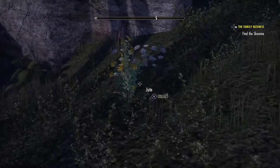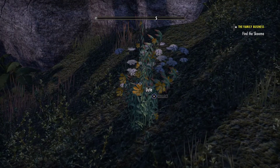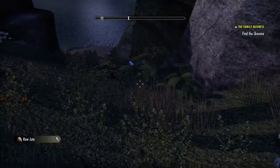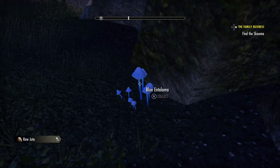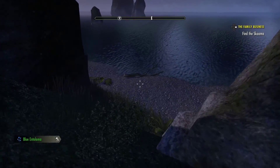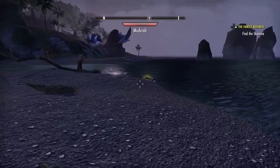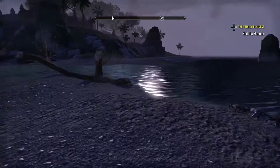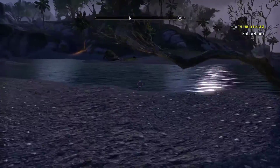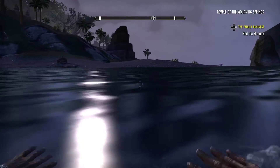Skooma is an illegal substance that Khajiit are usually associated with — it's blue and quite dodgy apparently. My sister placed colorful seashells near whatever she buried; I bet there's a sack full of skooma vials next to them. Let's follow this beach towards the east and we should find some there.